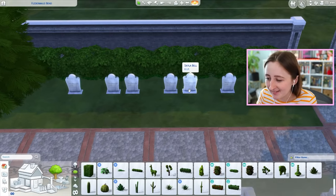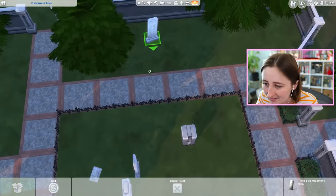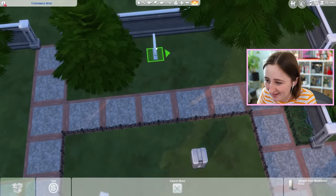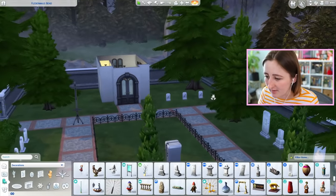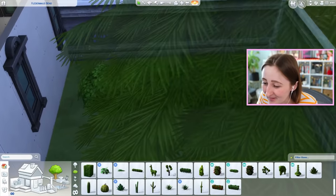Then I put Bella and Skyla together, and their kids are here. I think that's good for now. And then as filler, we can put these graves over this way. We don't have that many pet graves yet, but eventually we'll add to that. I hate to say it, but it's true.